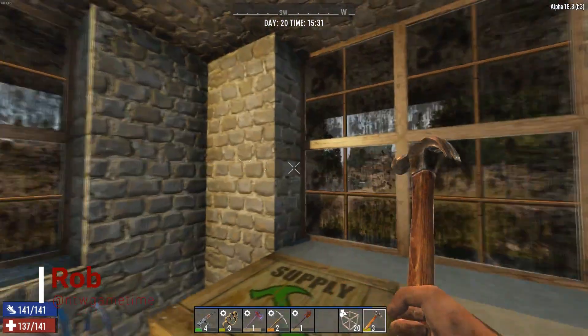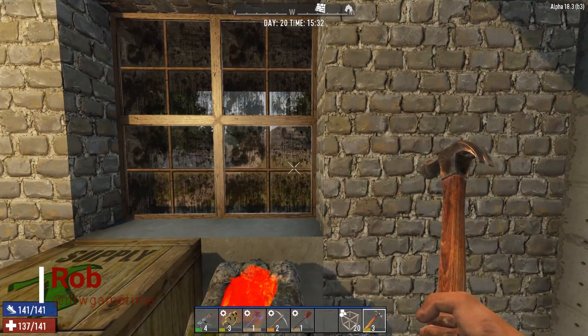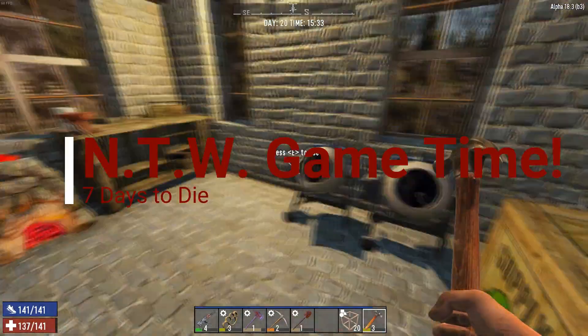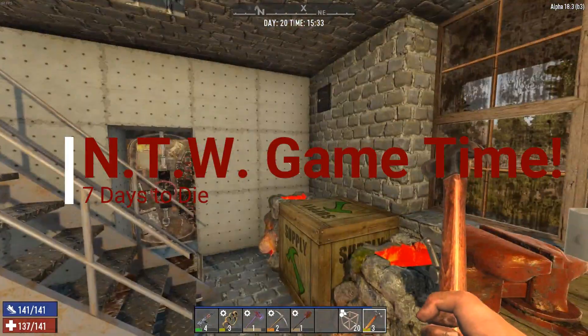Hey everybody, welcome back to NTW. My name is Rob and yes, it is game time. We are back here on 7 Days to Die Alpha 18.3 Build 3. As you can see, it's the next day.